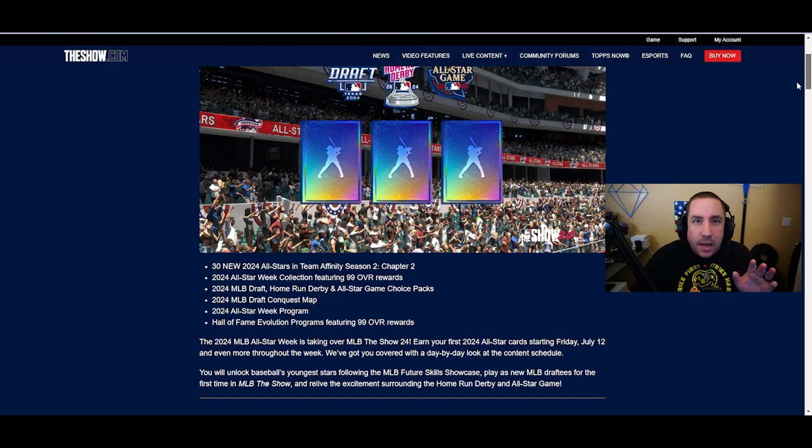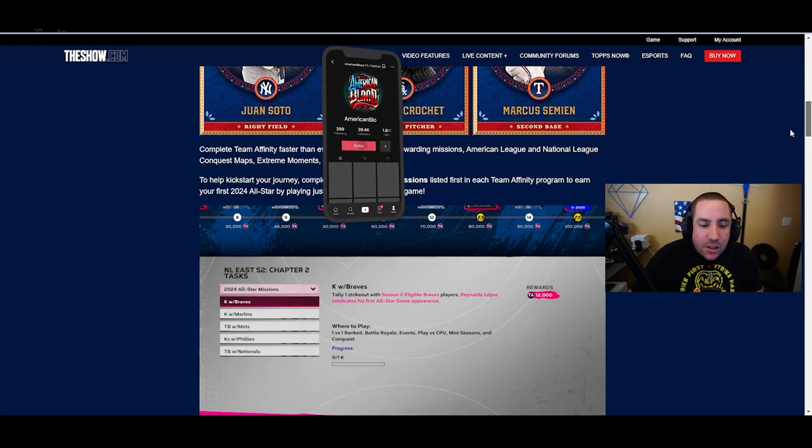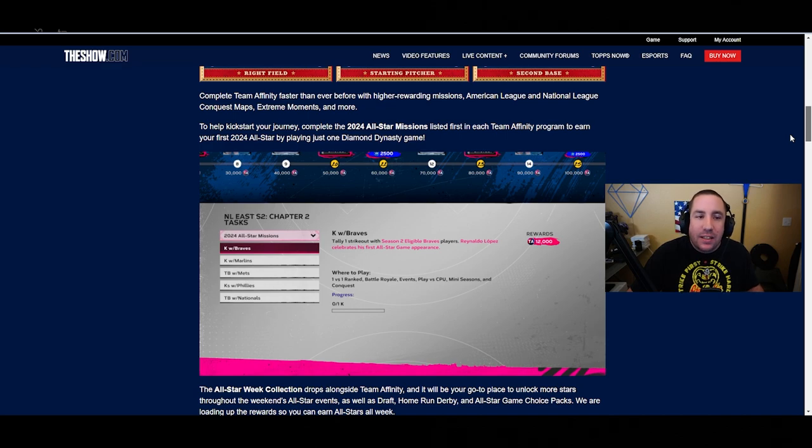The All-Star Week collection features 99 overall rewards - MLB Draft, Home Run Derby, and All-Star Game choice packs. There's also an MLB Draft conquest map, an All-Star Week program, and Hall of Fame evolution programs featuring 99 overall rewards, where you'll start with a 91 and evolve up to 99. You'll be able to complete Team Affinity faster than ever before with higher reward missions, American League and National League conquest maps, extreme moments, and more.